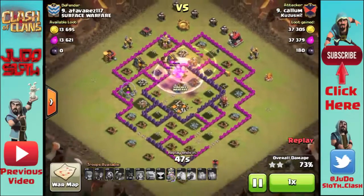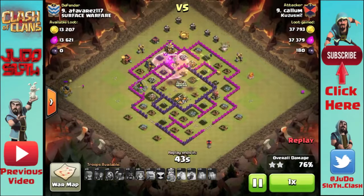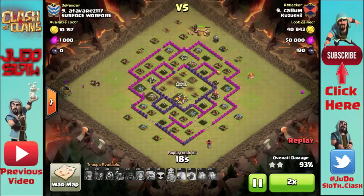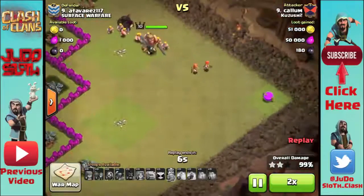Not all of the defenses will be targeting the troops in the middle. In this case the cannon and the archer tower weren't, but three hogs on each of them — especially with a heal spell — was more than enough to take them out. The troops in the middle can take some of the fire; they don't have to bust out of the core to reach those defenses, and you'll see he's just left with cleanup and a very comfortable three-star attack.